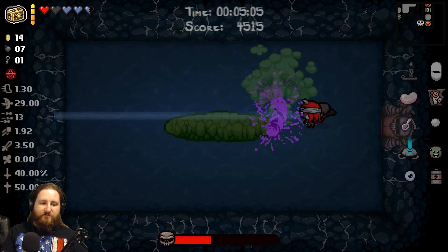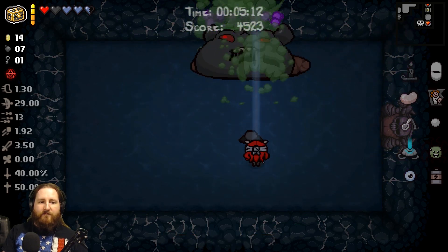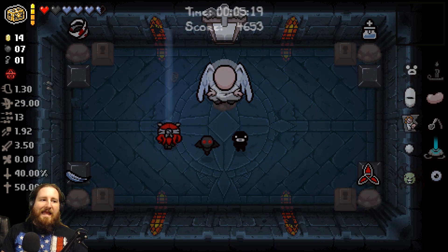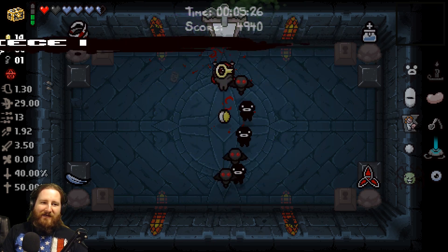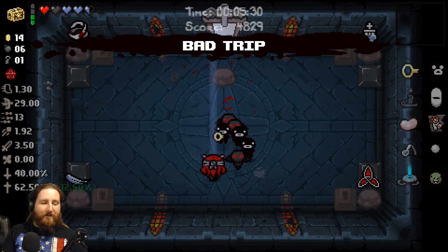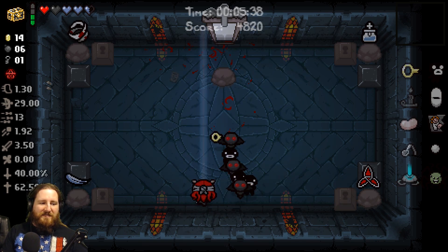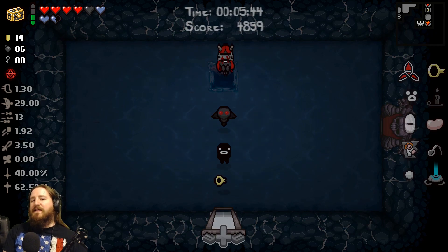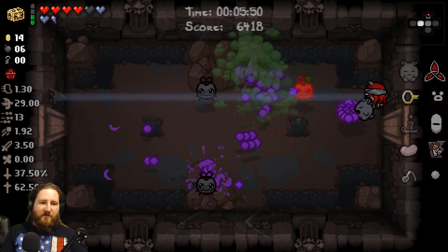Y'all wanna hop off my dick? You about to be dead, boy. Jesus Christ. I guess probably the best thing in my case would probably be taking the body, because of the extra HP. But that is a chance to double items and all that stuff. Fuck it, we'll just take the body. And who said angel deals were bad? Angel deals were buffed in AB+, or one of the recent booster packs if I remember correctly. Either way, angel deals are good. Don't you talk to me about angel deals not being good.